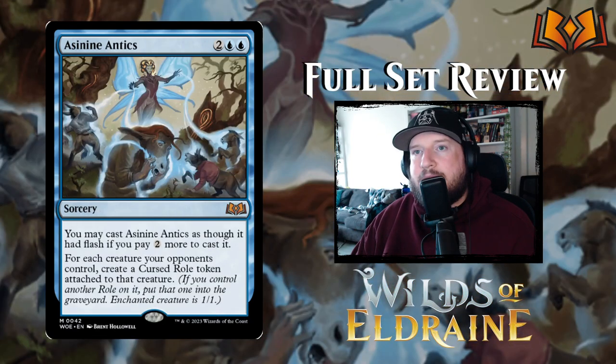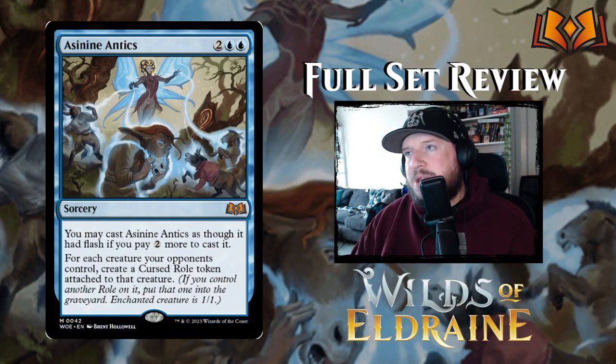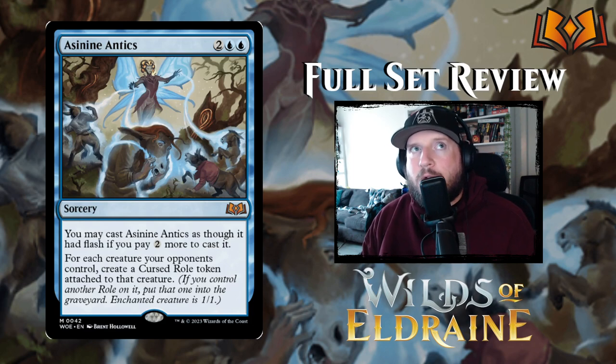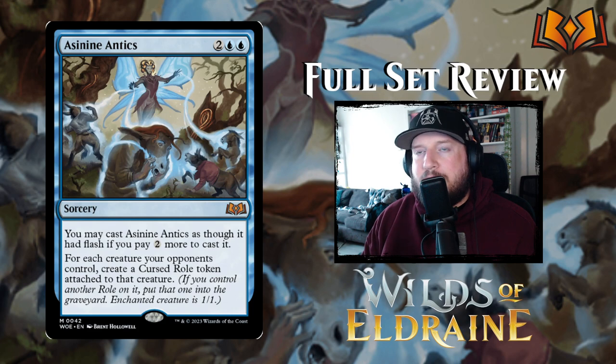Next up we have Asinine Antics — two blue blue for a sorcery. You may cast it as though it had flash if you pay two more, making it a six-mana sorcery at flash speed. For each creature your opponent controls, create a Cursed Role token attached to that creature. Roles are a new mechanic — basically aura tokens. There are six of them total, five mostly positive and one negative. The Cursed Role turns whatever creature it's attached to into a 1/1 base power and toughness. If your opponent has a big board getting out of hand, you can cast this and turn all their creatures into 1/1s. It's a pretty powerful card.